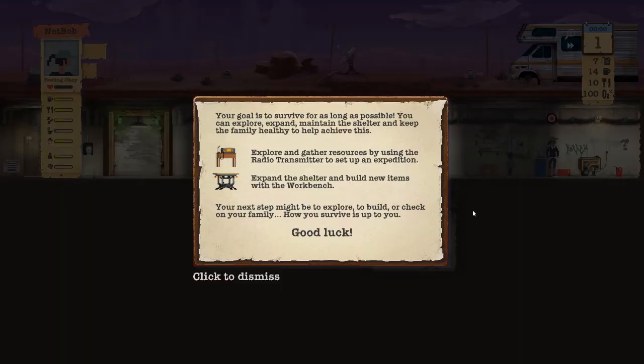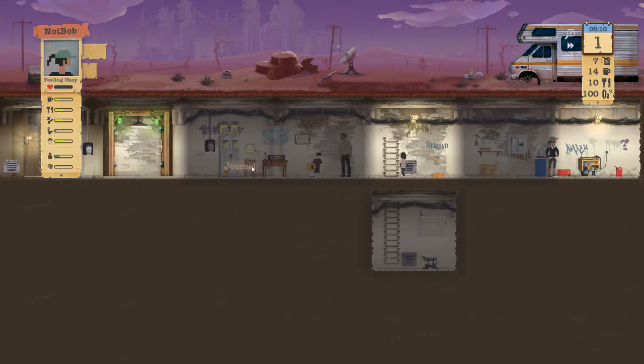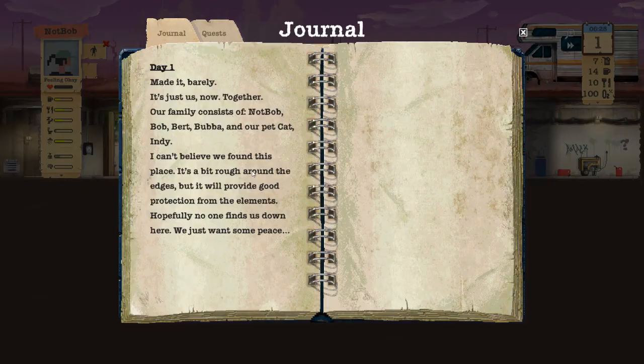Your goal is to survive for as long as possible — I have a feeling that's not gonna be that long. You can explore, expand, maintain the shelter, and keep the family healthy. Explore and gather resources using the radio transmitter to set up an expedition. Expand the shelter with the workbench. There's the journal! Day one: Made it — barely. It's just us now. Our family: Not Bob, Bob, Bert, Bubba, and our pet cat Indie. Hopefully no one finds us down here — we just want to live.